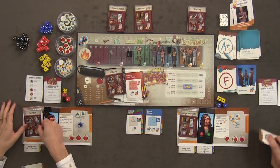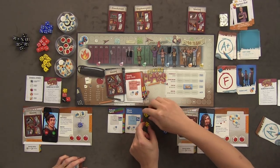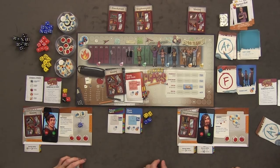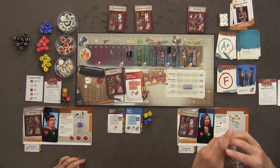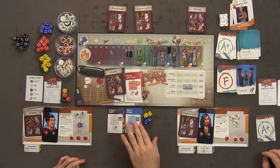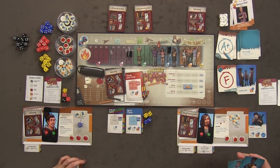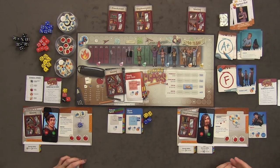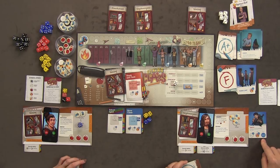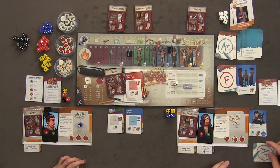I'll do show choir — I need four in a row, a full straight. I rolled four and six, then two, three, four — that's three in a row but not four. I can't mitigate. I fail show choir and draw tardy, which means I roll a die to determine a consequence. I rolled a five — I go last next trimester. I lose a card but I can take it back.